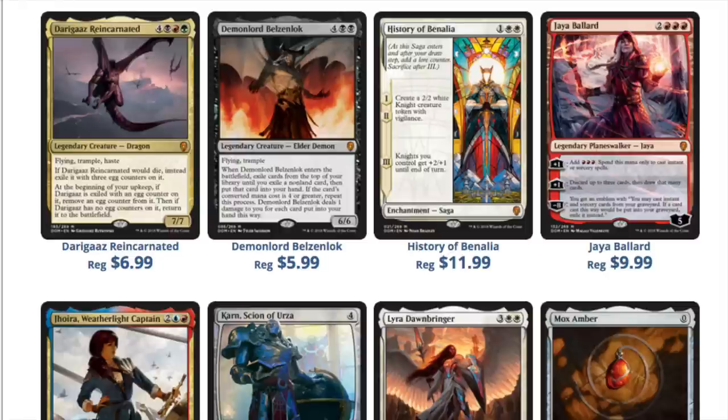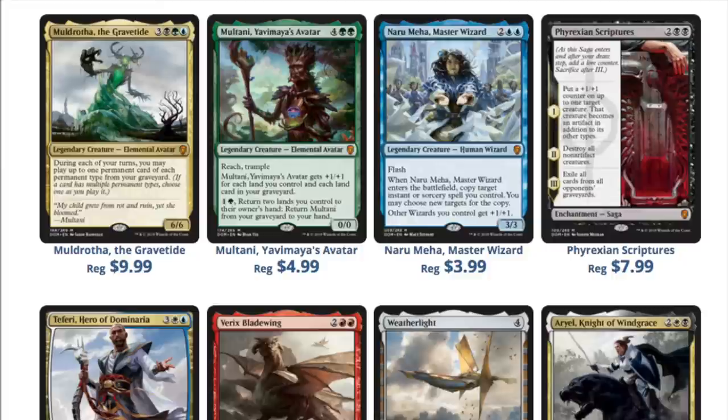I believe the reason this is the case is when Jace the Mind Sculptor first came out, he was undervalued. The Lorwyn planeswalkers were not that great, the Zendikar ones were not that great. Jace came out and planeswalkers in general were not considered very strong or Standard-playable at the time. He came out and he changed how people do pre-orders. Since that time, people have largely overpriced cards and very few times do you see an underpriced card.